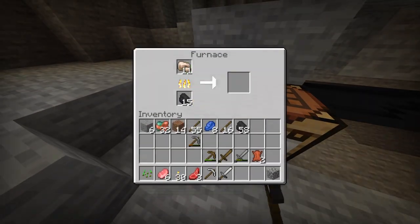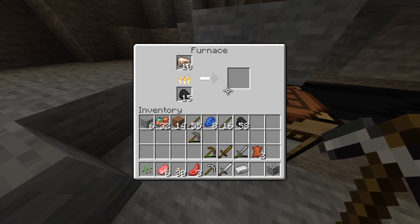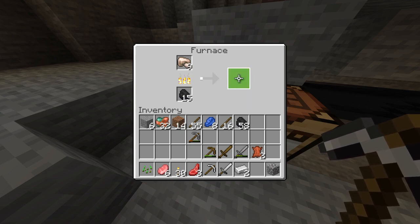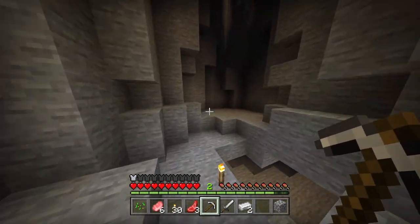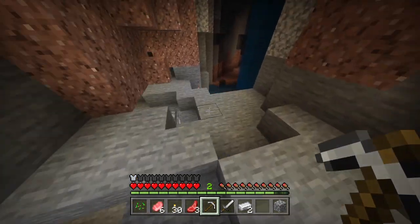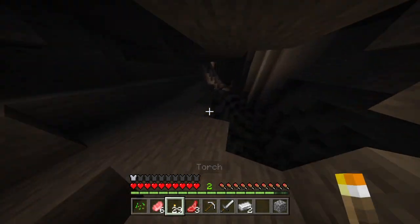Let's go, iron materials! We can make armor with this. Let's go make a chest plate — chest plate's the armor that protects you a lot. But we're gonna have to do some more mining for iron.